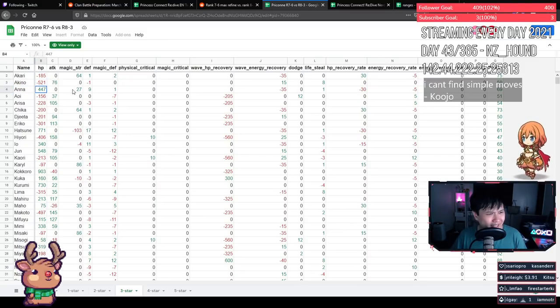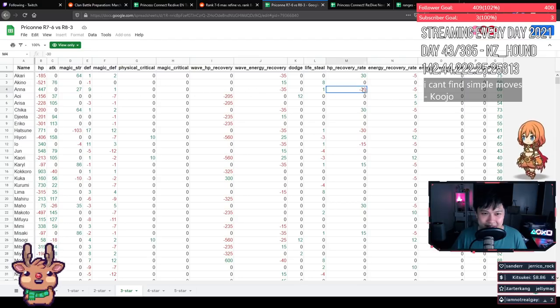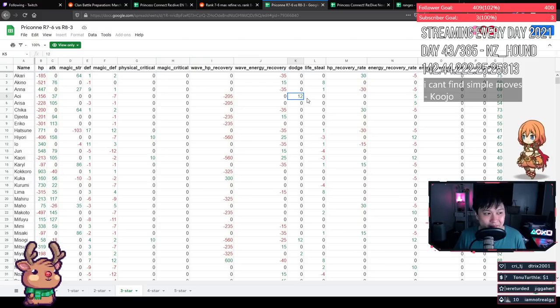Anna is gaining HP and magic attack — I'll take it, that easily outweighs the HP recovery loss. She's going to be in arena shooting off her UB then die, and this helps make sure she gets it off and does a bit more damage. Aoi is interesting because of the dodge and attack gains — I'd actually take her up, but only if you use her in arena. Dodge is a meme mechanic, but I've failed arena battles because Tamaki dodged my Monica and Mitsuki.